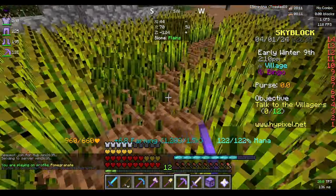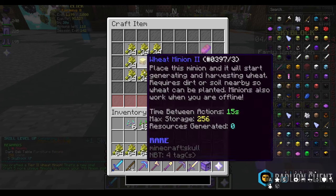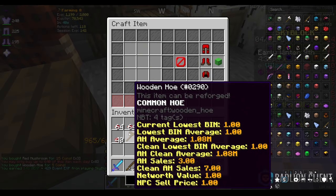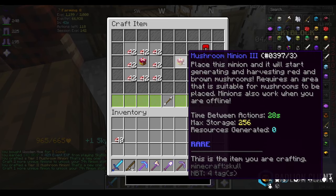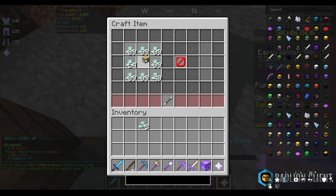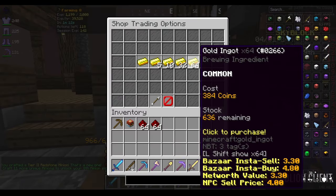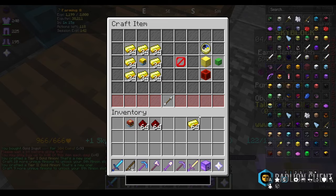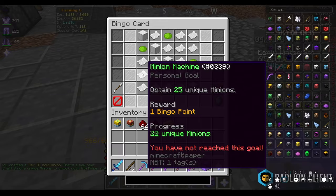I'm going to mine some wheat to get a wheat minion down — tier 1, tier 2, tier 3, and tier 4. We're going to see how far we can take the mushroom minion — we get it to tier 3. We can also craft a mithril minion to tier 2, a redstone minion to tier 2, and take a gold minion to tier 3. We only need three more unique crafts.